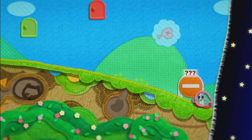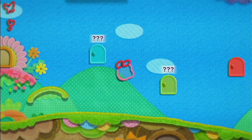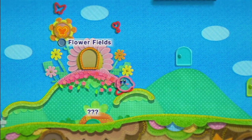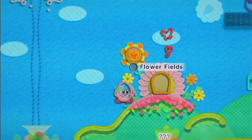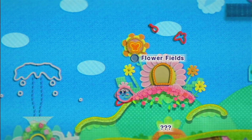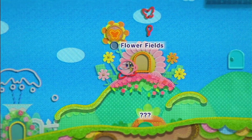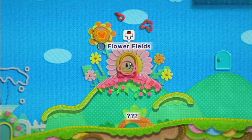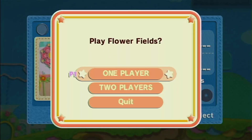Last time on Kirby's Epic Yarn. We have gotten through the basics of the game. Our main gimmick is to find magic yarn from bosses of the game, and also stop Yin-Yarn from turning Dreamland into Yarn. Because of Yin-Yarn's magic being gone, Kirby has the power to transform into stuff.